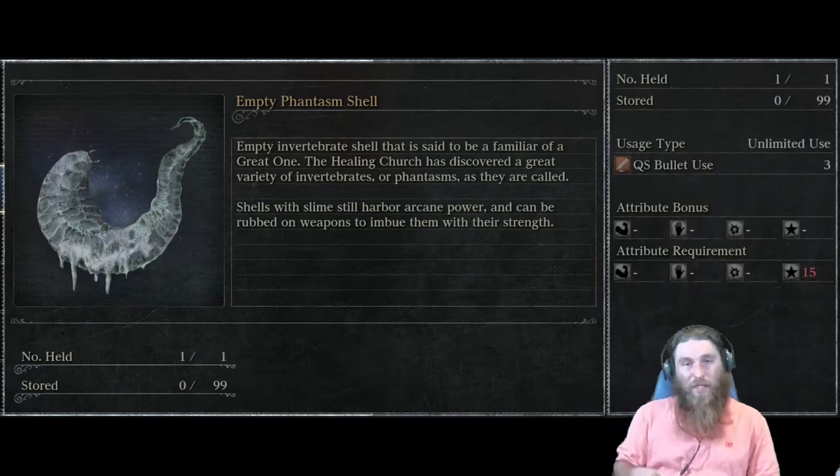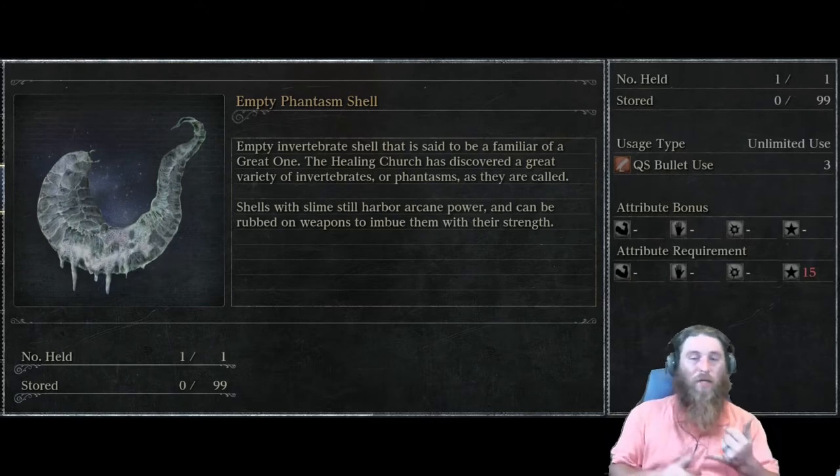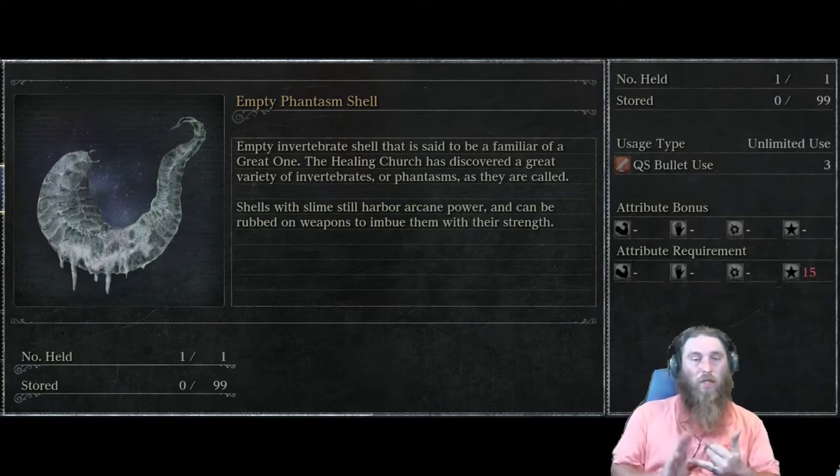Now, there are weapons this cannot be used on. For the non-DLC weapons, you cannot apply this to the Blades of Mercy, Burial Blade, Rifle Spear, the Logarius' Wheel, the Tonitrus, or the Chikage.